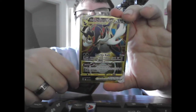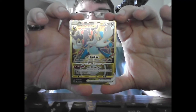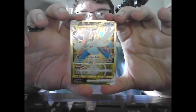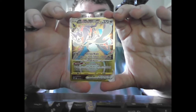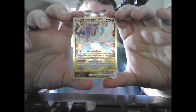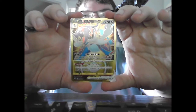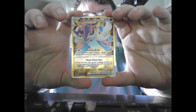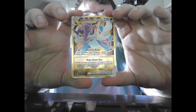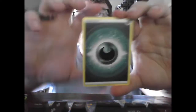Oh my god — Hisuian Samurott V-Star! Holy crap. That's what the Hisuian version looks like. Hisuian Samurott V-Star, HP 270, Dark. Merciless Blade: 110 plus — if your opponent's Active Pokémon has 8 damage counters on it, it does 110 more damage for a total of 220. V-Star Power — Moon Cleave Star: during your turn you may put 4 damage counters on one of your opponent's Pokémon. You can't use more than one V-Star Power in a game. Holy crap, that is really good.